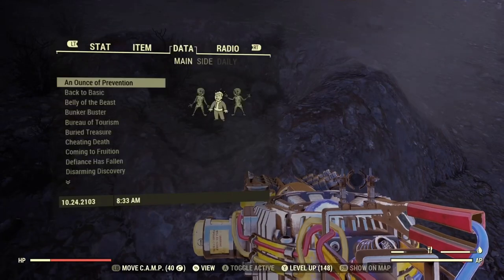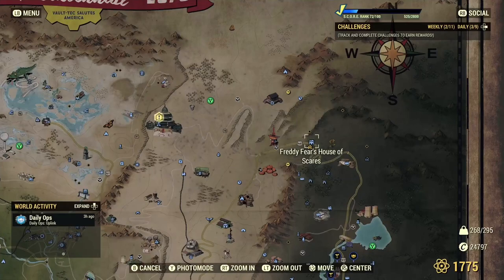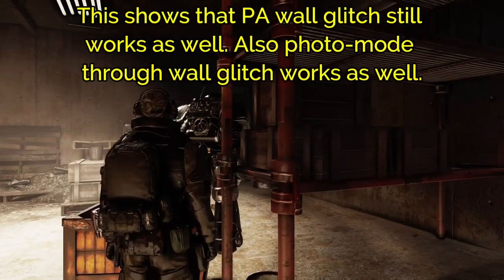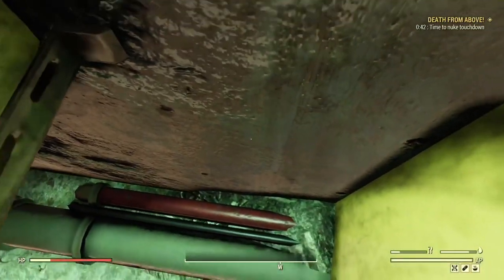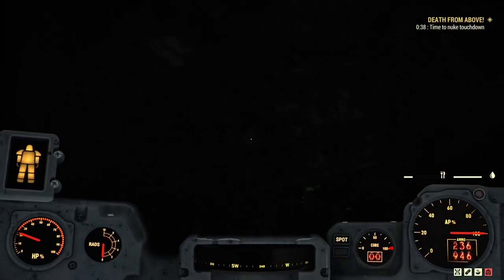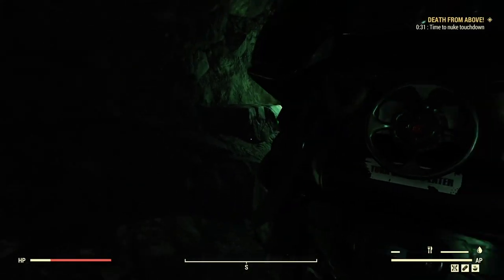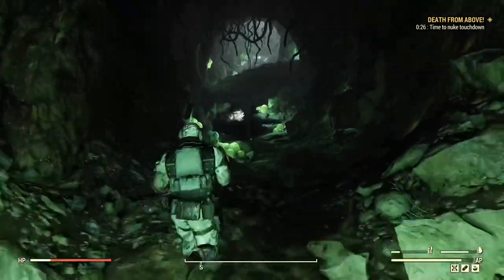This three-star sentry bot glitch is still currently working. It's a little time consuming, but you can farm the three-star sentry bot as many times as you want by jumping servers each time. Get your power armor out, place it down in a spot where it glitches you through the wall — just follow the path I take — and then you can reach the three-star sentry bot.